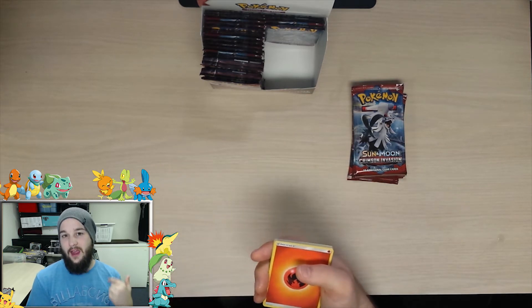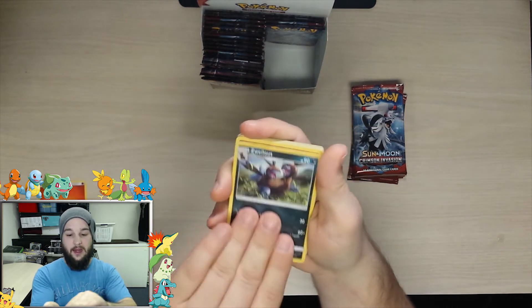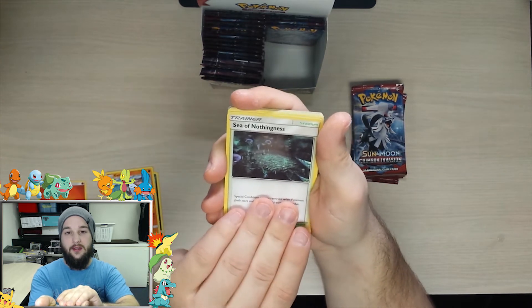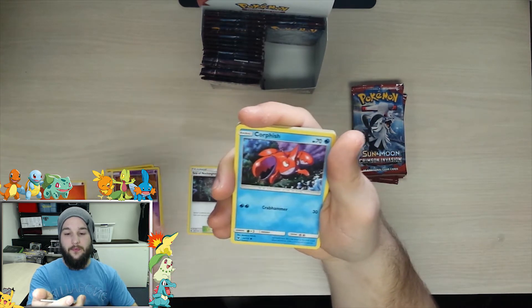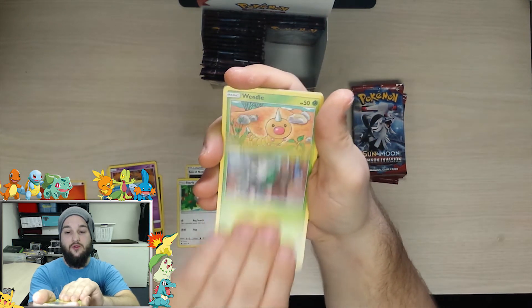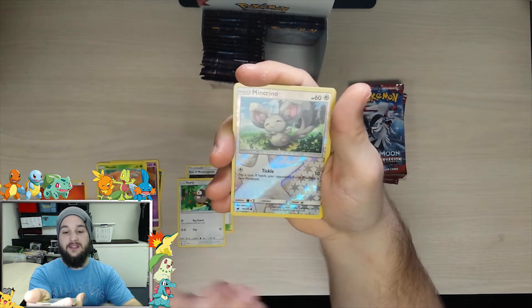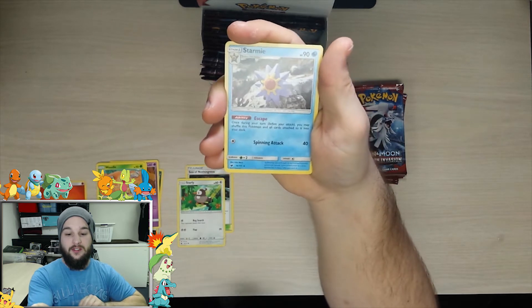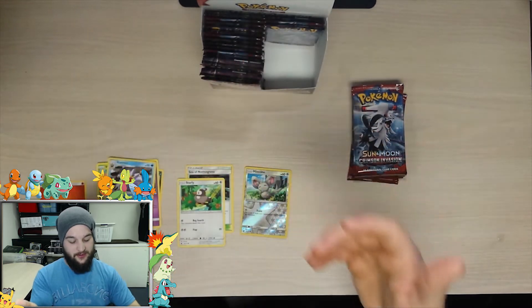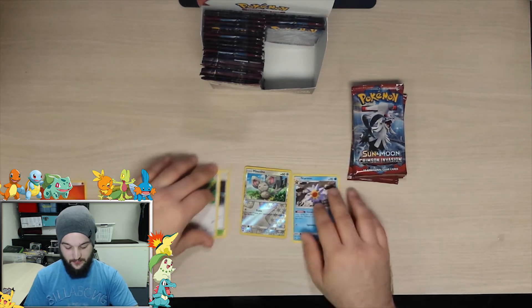Alright, we got a fire energy to start off with. We got a Gastrodon, Sea of Nothingness, a Pumpkaboo, a Corpish, a Starly, Skiddo, a Weedle, a reverse holo Minccino, and the rare is Starmie, which we already have - but that's okay, that's okay.